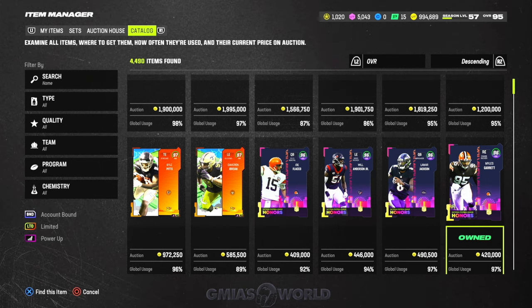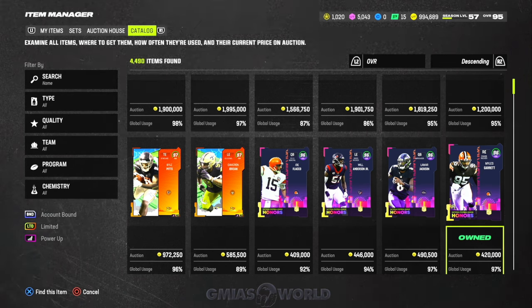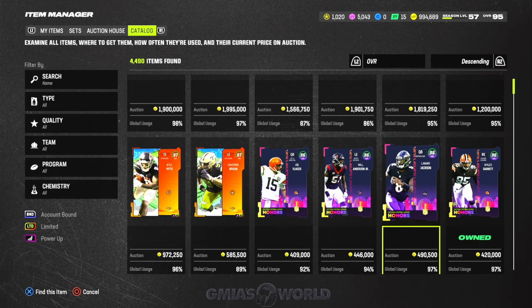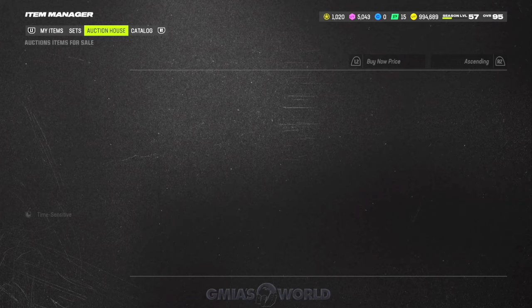I wouldn't recommend using these cards for these drops unless you specifically want a Cromartie, a Terrell Suggs, a Steve Smith Senior — I don't really care for any of the cards. Darren Woodson, Gino Atkins — it seems kind of weird the way they're doing it. But this is the first drop of Ultimate Legends and it will get better. The limiteds are 97s though — Dirty Dan and Javorius Curse, those guys are 97s, so you'd have to pull or buy them.